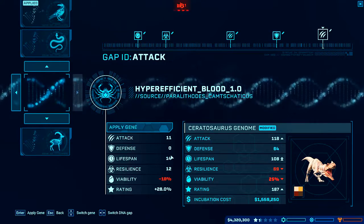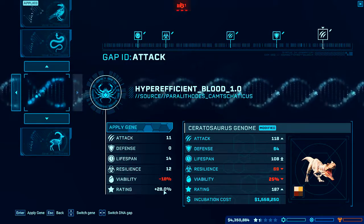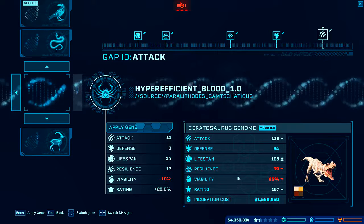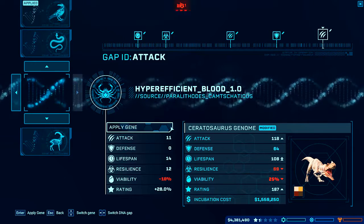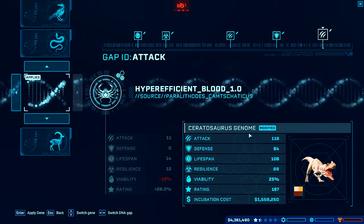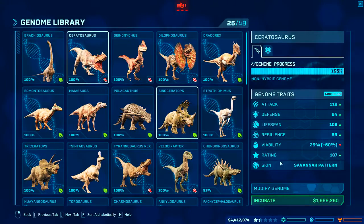Yeah, that is good — look at that, gives us all the lifespan. No defense — this is just defense and no lifespan and it's just a 2 percent difference here. The viability goes somewhere else — oh wow, hyper efficient blood. Well we're just gonna make him a German then. Oh yes, I did it — 187 rating, 25 viability. We add to that 60 so we're at 85.